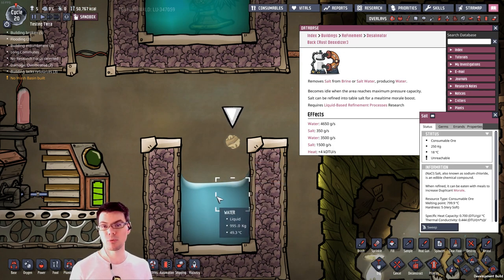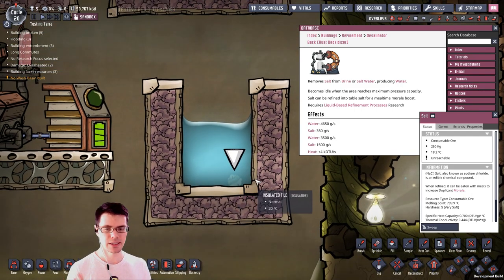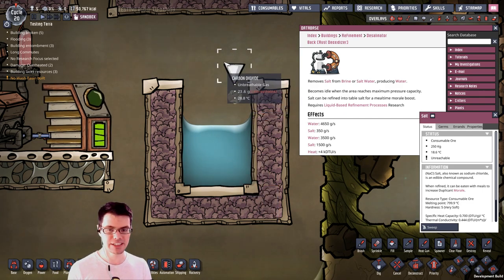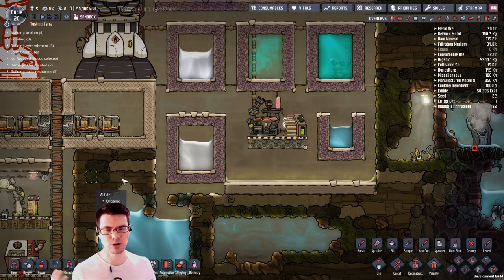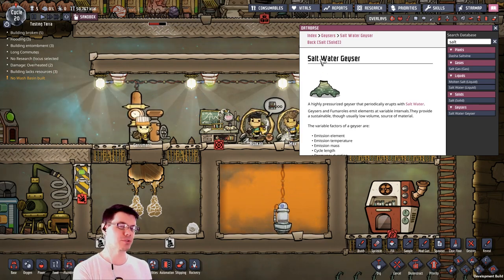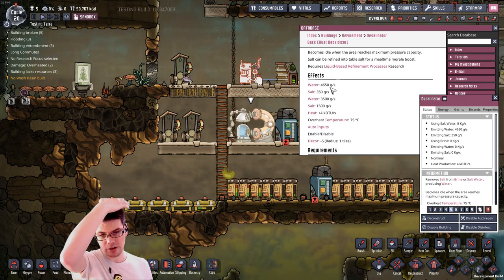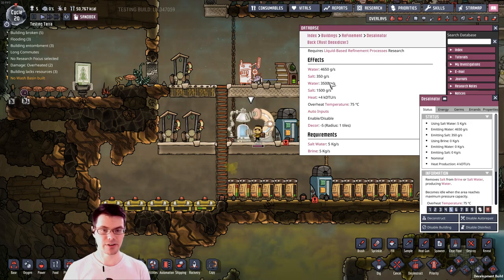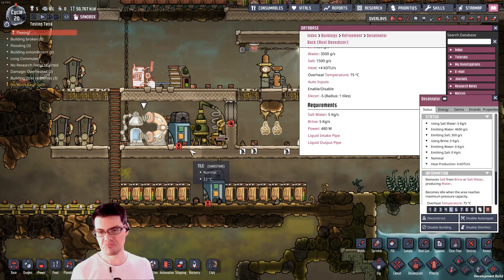Now what happens if we drop salt into water — does it become salt water? Well, so far it doesn't look like it will dissolve in water as we might expect in the real world. In game, if your dupes were to accidentally drop salt into water, I think the two will stay separate. There's also going to be a new geyser for salt water. Getting back to the desalinator, it moves water at about 5 kilograms and kicks out the rest as salt, operating at 480 watts — so fairly reasonable.